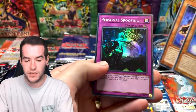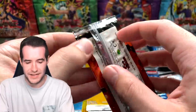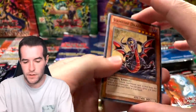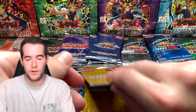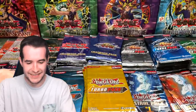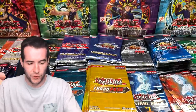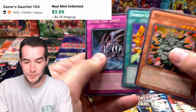Vampire Dragon and Spellbook Library of the Crescent — what a mouthful. Turbo Pack Seven: Tail Swipe. Turbo Pack Five — we just need to hit one thing. There's a good common here though — Manju of the Ten Thousand Hands. Back to Turbo Pack Five: another Manju — the commons are really carrying this opening. There are a lot of good commons reprinted in these sets — like Manju, basically always worth about three bucks.